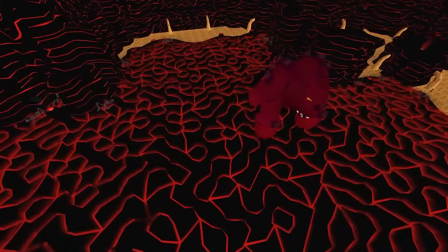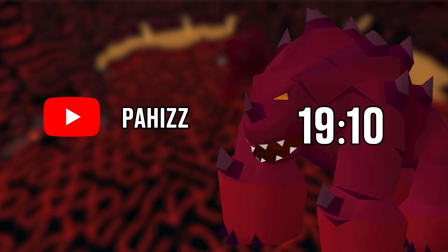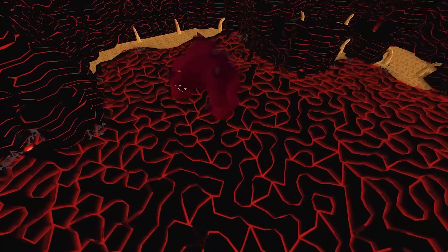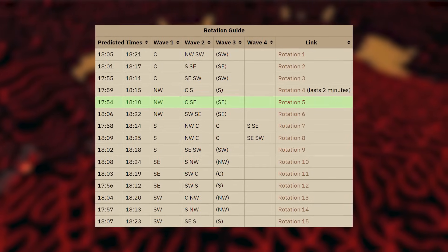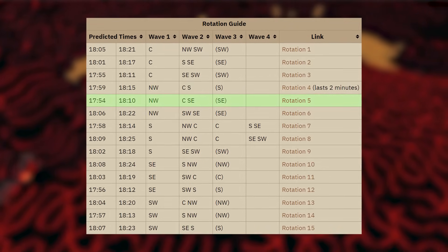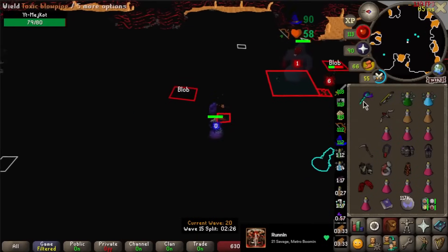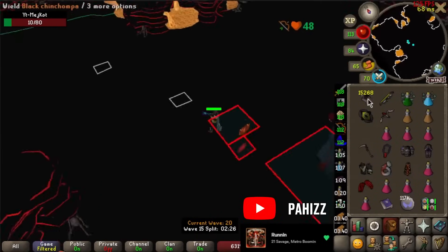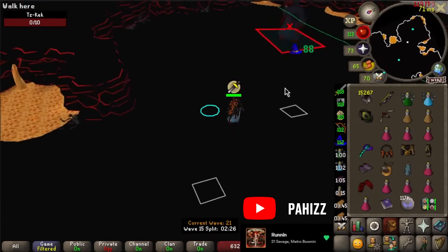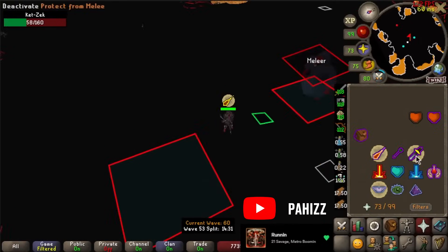Number 8. This time we're moving over to Fight Caves, because Pahis managed to get one of the best RNG runs I've ever seen in my life, getting a 19 minute and 10 second Fire Cave world record. When doing Fight Caves, it's all about utilizing the best rotations depending on the time of day. Fight Caves has different spawn points for monsters depending on real-life time, and the best rotation for world records currently is number five. But that alone isn't enough to get the world record.